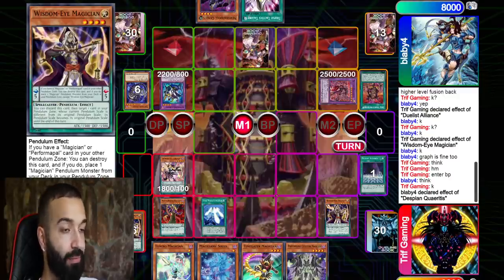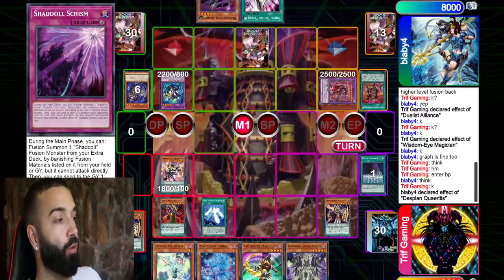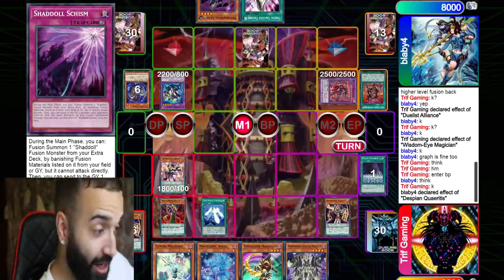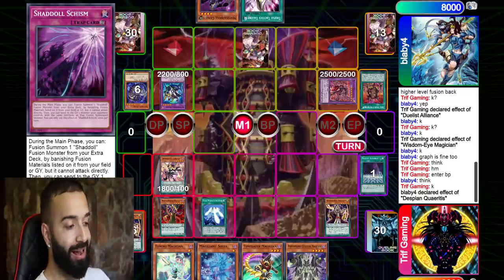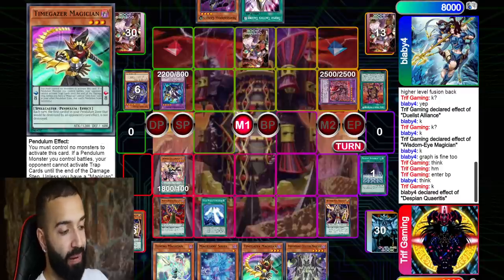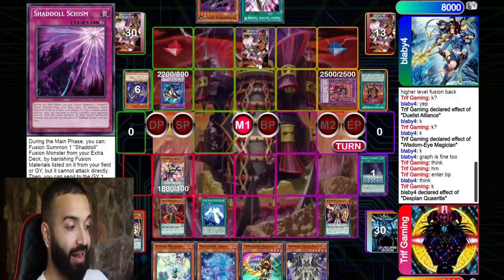Before I enter battle phase, he uses the effect of his monster to make it zero attack — because he knows Purple Poison will boost Joker to 3000 attack. Alright, my turn. Now this is where I make a massive misplay. I didn't know that this deck played Shadoll Schism. He didn't draw it or search it — I should have known. I should have gone Wisdom-Eye into Dragon Pit Magician, Dragon Pit discard Time Gazer, pop the set, deal with Schism for the rest of the game.